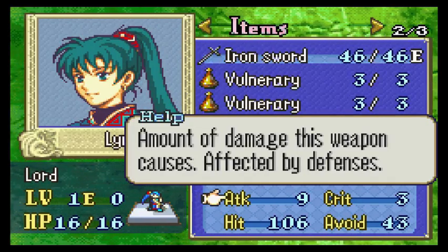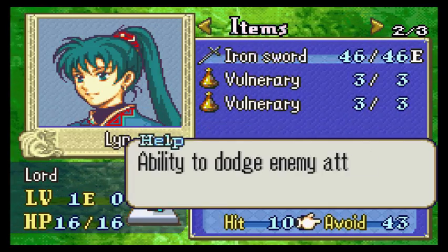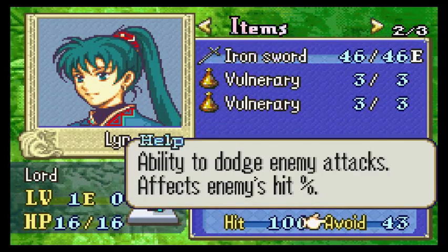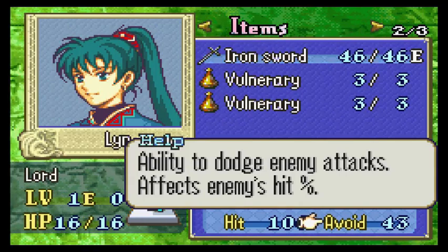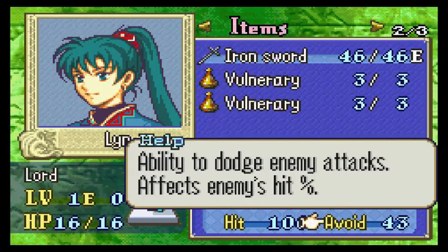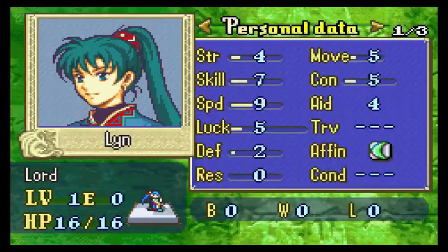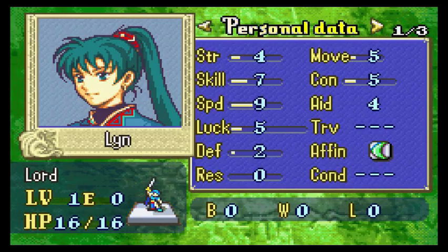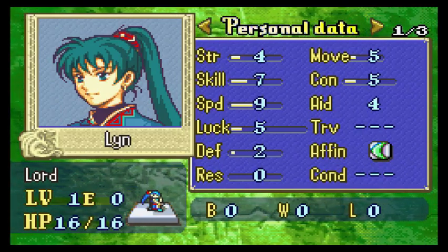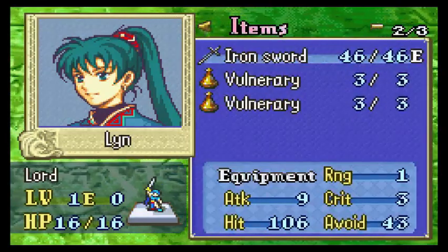She's got crazy avoid though — 43% chance to avoid. Most enemies have pretty bad stats, especially in the hit department. So we'll probably be dodging a lot. Or at least I hope we're gonna dodge a lot, because we've got two defense and no magical resistance. So if we get hit, we're screwed. She's not very good at anything right now because she's level one. We're gonna take care of Lyn here and beat up some bandits.